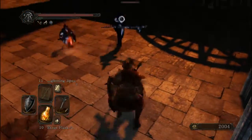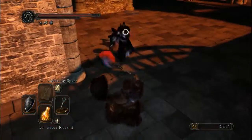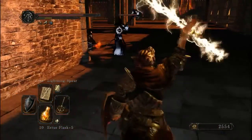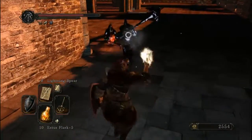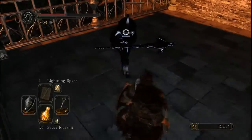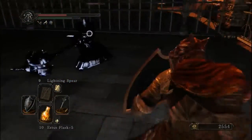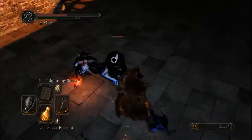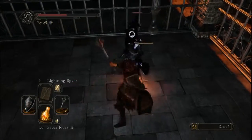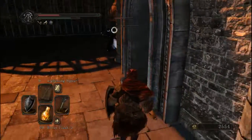As soon as we walk out here, all bets are off — this area's kind of loaded with some enemies. Right off the bat there's this asshole right here. Fun fact: he's using a boss weapon, which I find kind of interesting. Thanks for getting in the way, enemy.